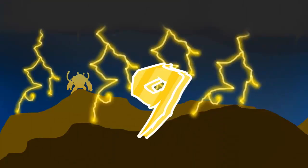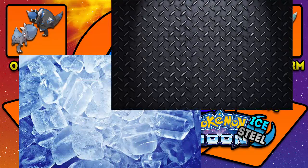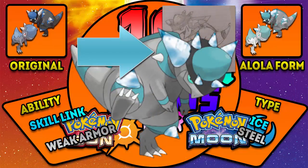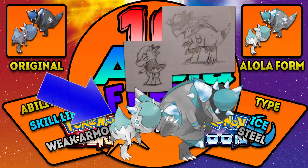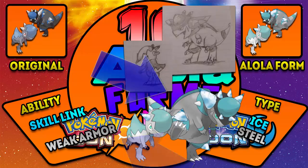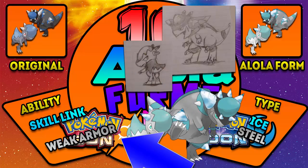Number 9: Cranidos and Rampardos. I want to see an Ice/Steel type Rampardos. While it would be absolutely trash in competitive, we need icicle spikes coming out of its head for an awesome ice effect, and its whole body made out of steel. They would totally abuse Icicle Spear and pull a Cloyster with Skill Link. Cranidos: Type Ice/Steel, Ability Skill Link, Hidden ability Weak Armor. Rampardos: Type Ice/Steel, Ability Skill Link, Hidden ability Weak Armor.